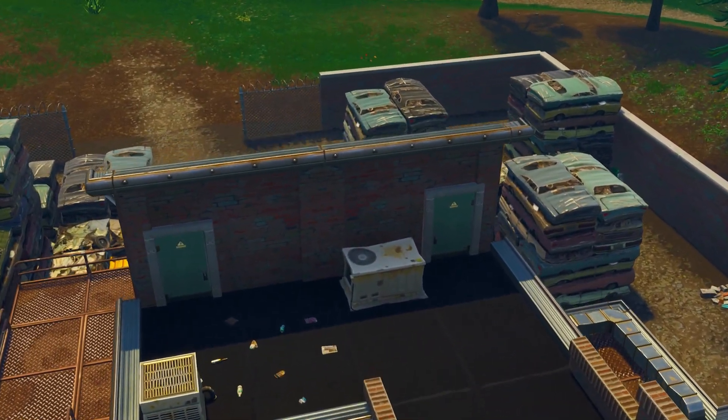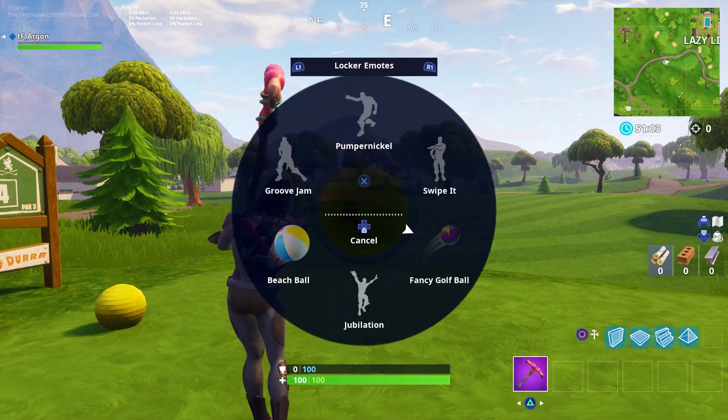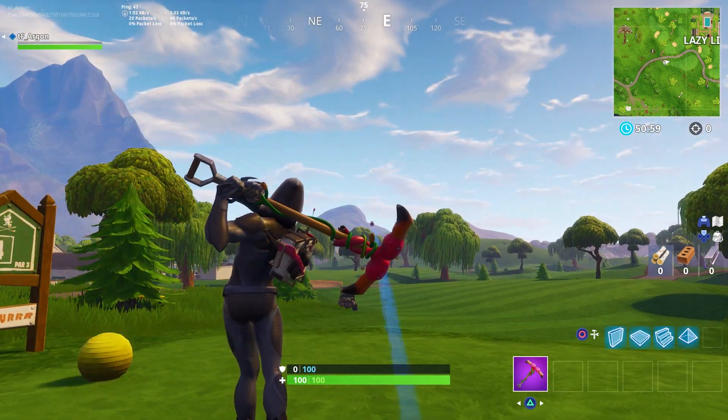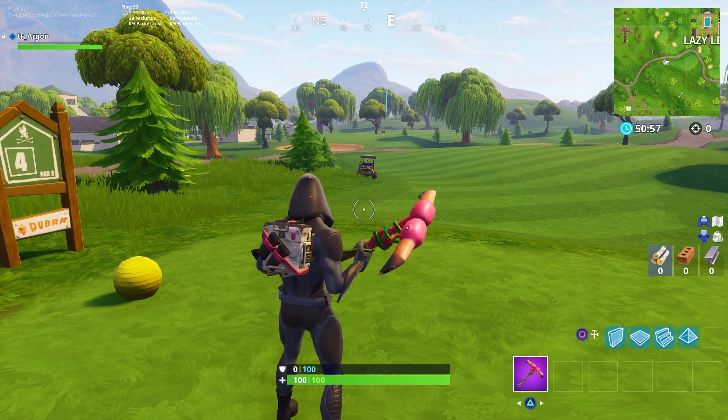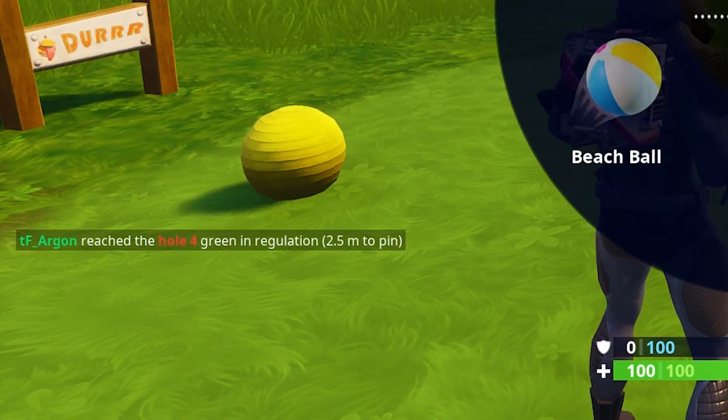You also need to hit a golf ball from tee to green on different holes. You're seeing some of that action out there golfing on Lazy Links right now. For five battle stars, you need to do it five separate times. You'll know you hit the green because it'll show up in the kill feed — just like you're seeing on your screen. That's five easy battle stars.